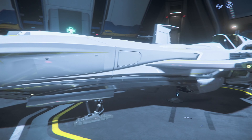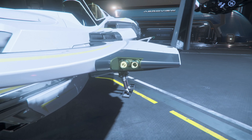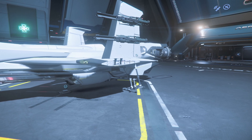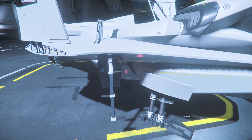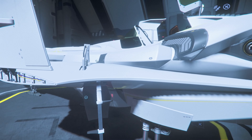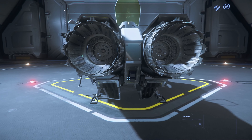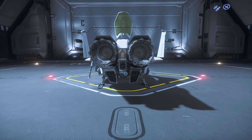To quote Star Citizen Tools: the Kruger P72 Archimedes is a luxury snub fighter designed to pair with the RSI Constellation Phoenix. It requires an extra intake and a lighter hull compared to its P52 Merlin sibling. The Archimedes delivers exceptional handling and performance in a sleek package.